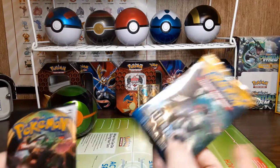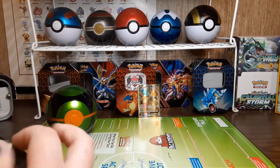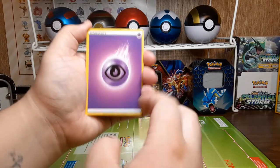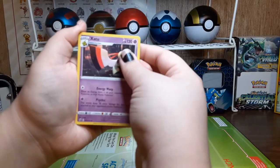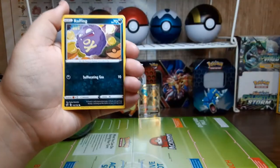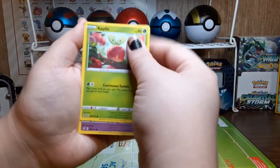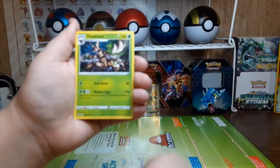I'll take Sun and Moon - you know how much you love Rillaboom. Here's that code card. We have Psychic Energy, Heatmor, Zarude, Tranquill, Koffing, Shank, Galarian Yamask, Applin, Hatenna, Reverse Holo Binacle, and the rare is a Trevenant.